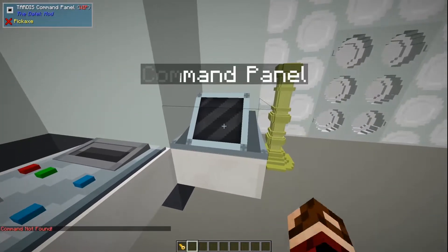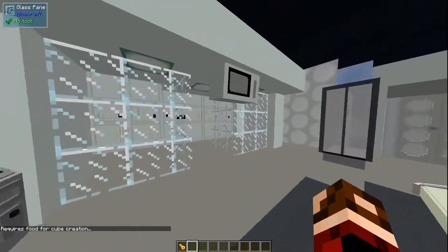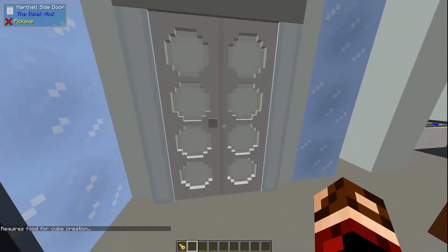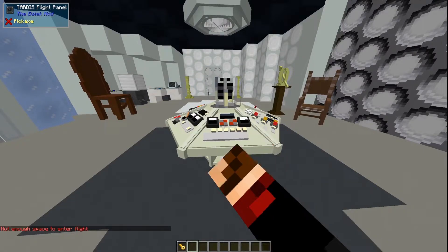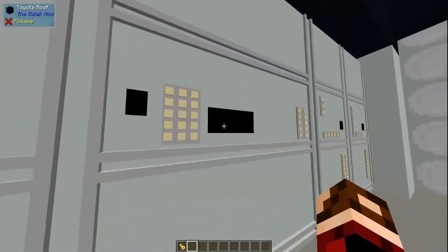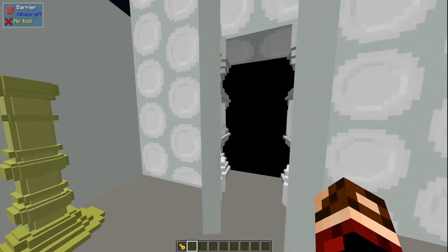As of the recent update there's now a chameleon panel which lets you change the outside and some other things. You've got a sonic charger, the chameleon panel, a food machine, a light box, and a monitor that lets you select your destination. There are also some doors that lead back outside the TARDIS. Quick look around — you've got your roundels and a nice backdrop, but there's not much more to say about the First Doctor's TARDIS. Now we'll move on to the Second Doctor's.